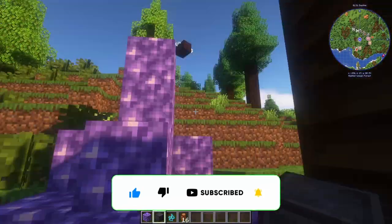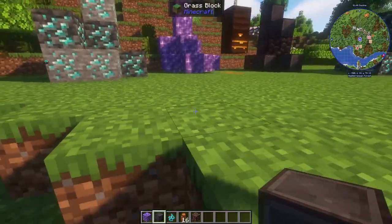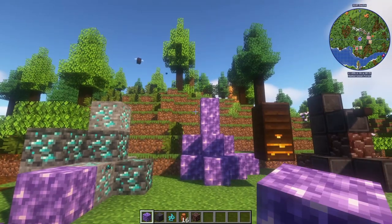Or Ancient Debris — actually, I take that back, just Netherite Blocks. It works with Amethyst as well. He doesn't want to convert. But yeah, same for the Amethyst Bee.